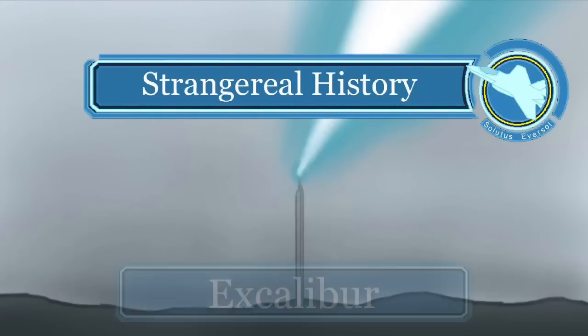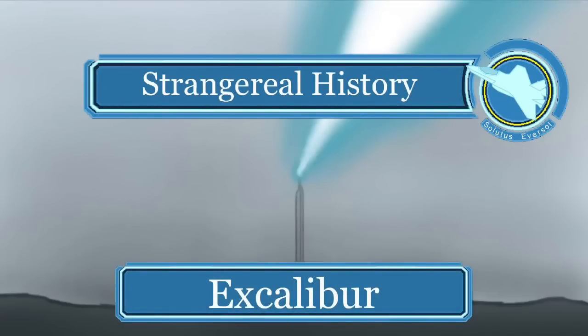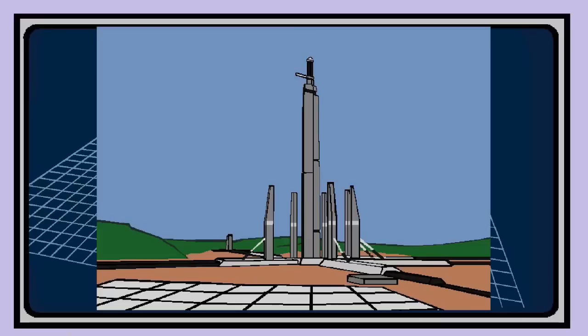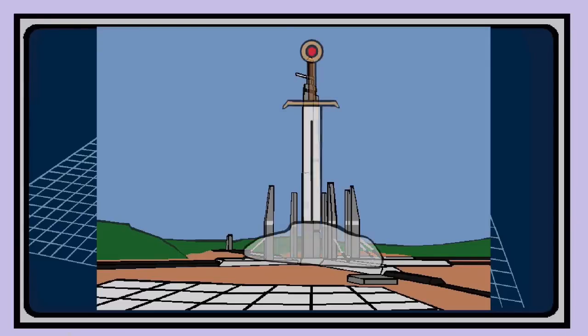This calls for a little history lesson. Excalibur was a Belkan superweapon designed to intercept and destroy ICBMs with a long-range chemical laser. This superweapon was given the name Excalibur because the main tower's broad, rectangular shape looks a lot like a sword stuck in stone.